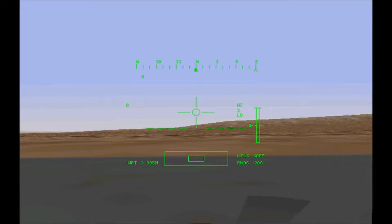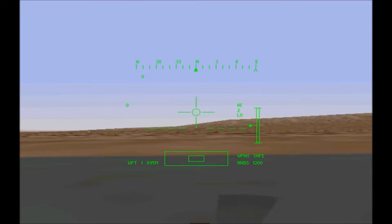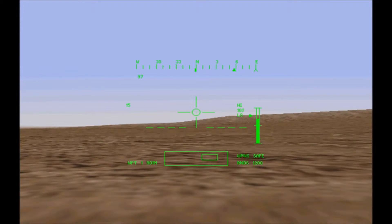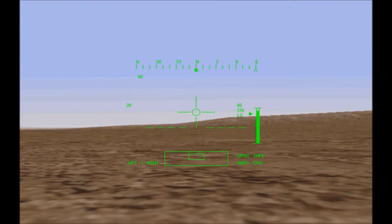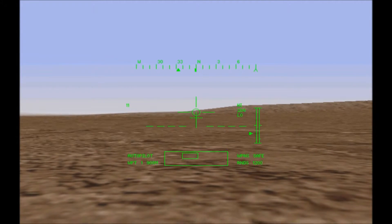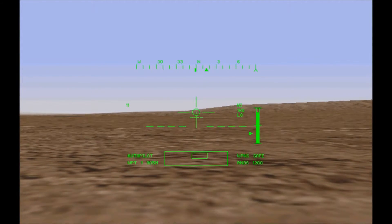I want you to climb to 200 feet and then immediately press the H key. I told you to press the key when we reach 200 feet — you've missed the mark. Now take us to 200.